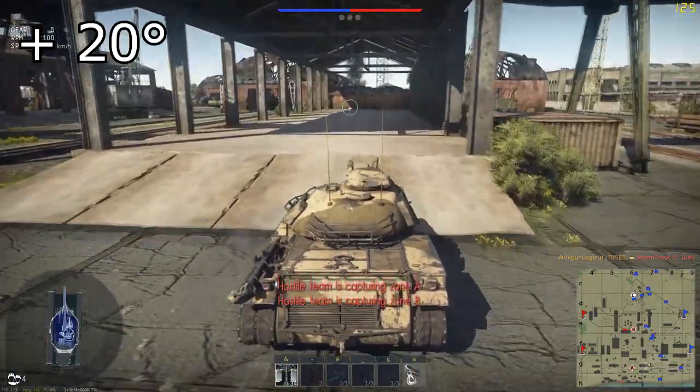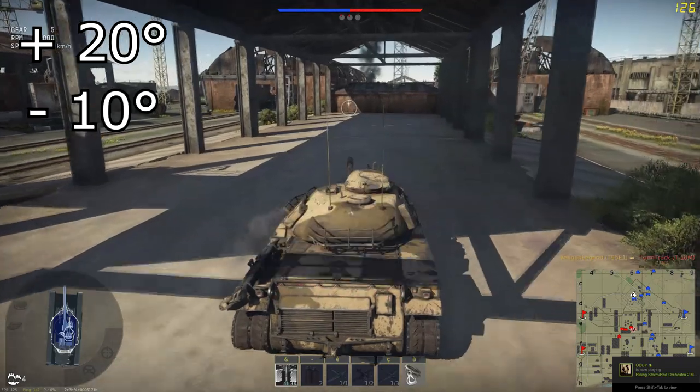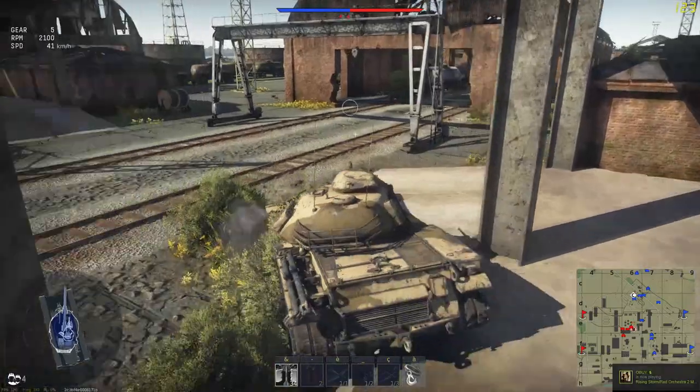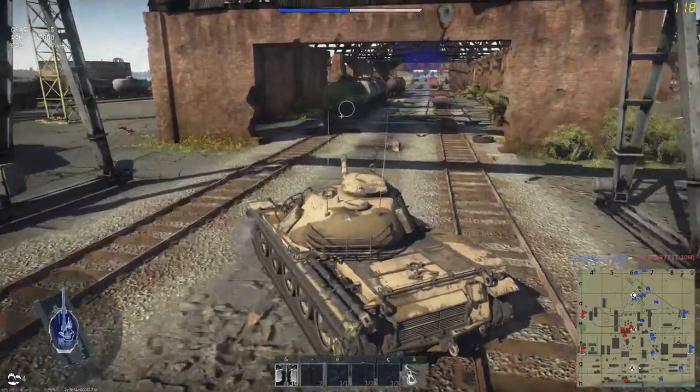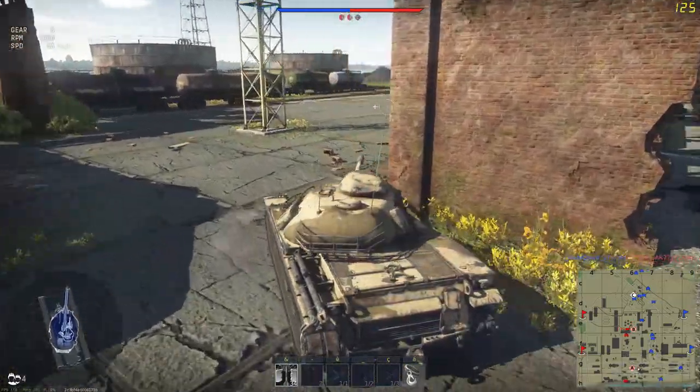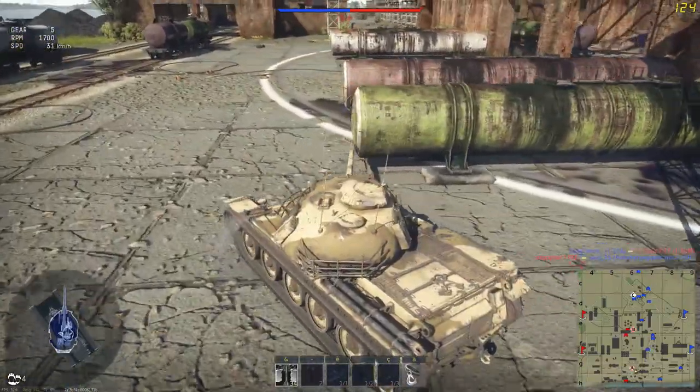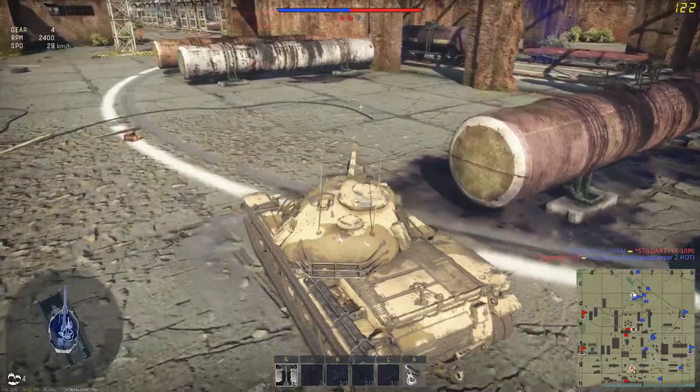The gun can be elevated by 20 degrees and depressed by 10, which is really nice. Talking about gun handling, you should also note that the turret can traverse at 29.6 degrees a second, so you can imagine how the crew members inside are having the time of their life trying to stay in their respective seats when this thing is spinning around.